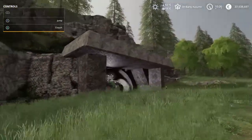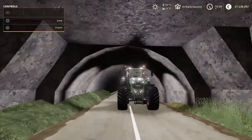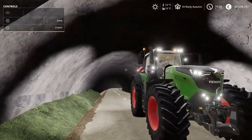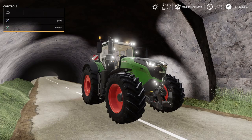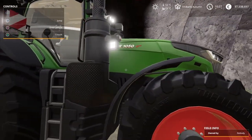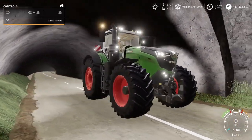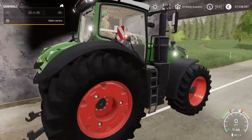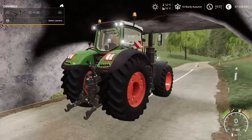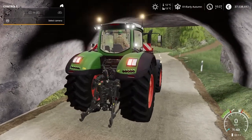Here without further ado is my first pick — inside this tunnel it's the AGCO 1000 series. It's by Aran Modding, costs 329,000 for the base model with 396 horsepower. This one has 517 horsepower, and of course it comes in all different colors — Challenger, Fendt, and everything — because it's part of the AGCO group. Just look at it, what a tractor! It also does 63 kilometers an hour.